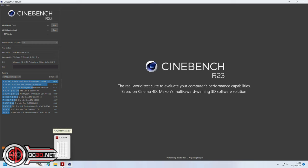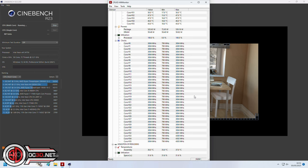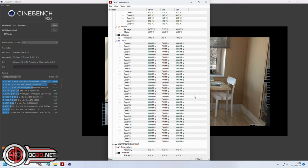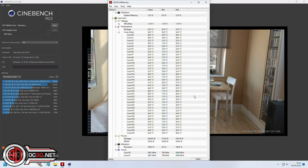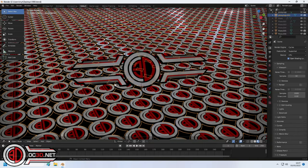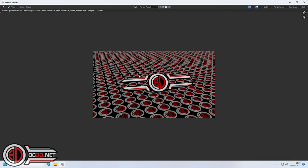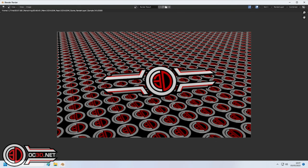Looking at the Cinebench results — the clock speeds, the temperatures — it's nice for you guys to see this running when you may never see one other than in videos like these. Temperatures at the top, clock speeds dancing around with one already flicking up to 4.3 GHz. Moving on to Blender, this is our own custom Blender benchmark at 1080p. With so many cores, even the 36-core populates the whole image straight away — normally you'd still see a group of boxes building up over a few minutes, but this finishes it in no time.